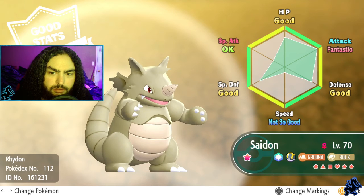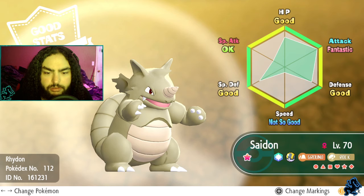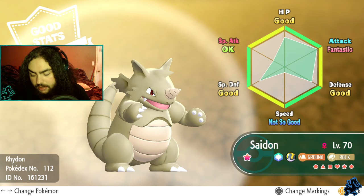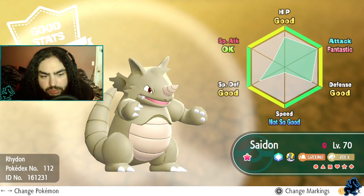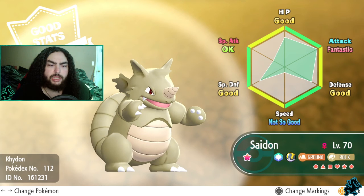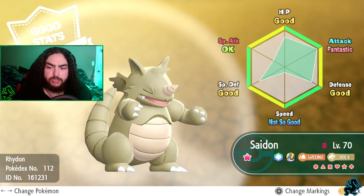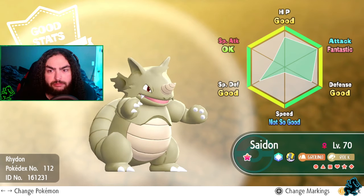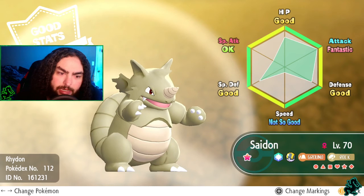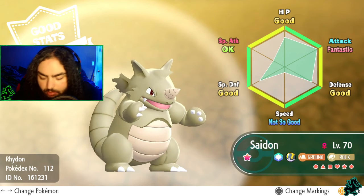Moving on to Scyther - now that's a good variation. I like that tan versus the gray - that clearly stands out to me. Not so much in the way of stats, but again I don't care about stats. It's a nice bonus when the stats are really good, but I just want to catch shiny Pokemon.